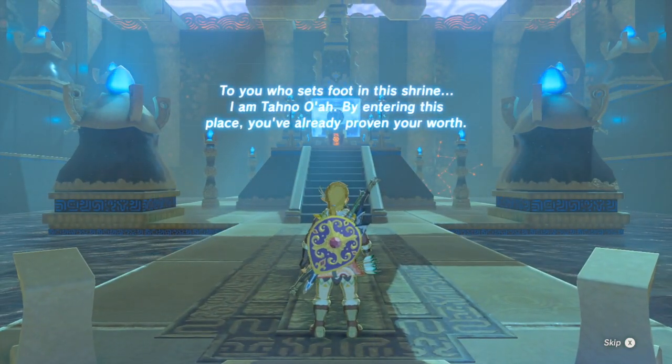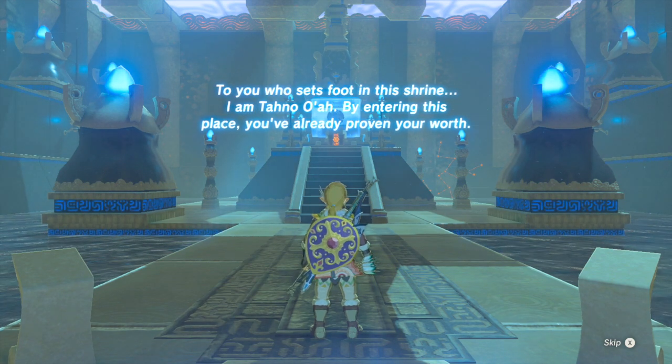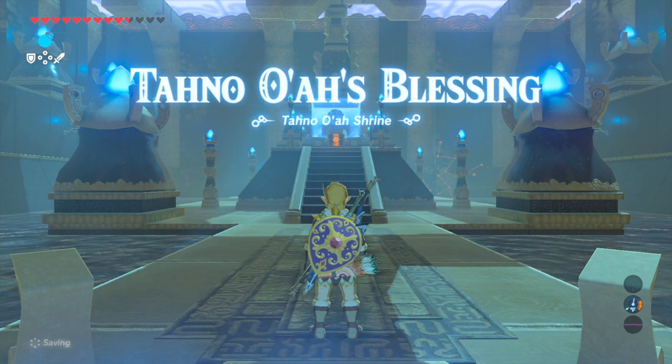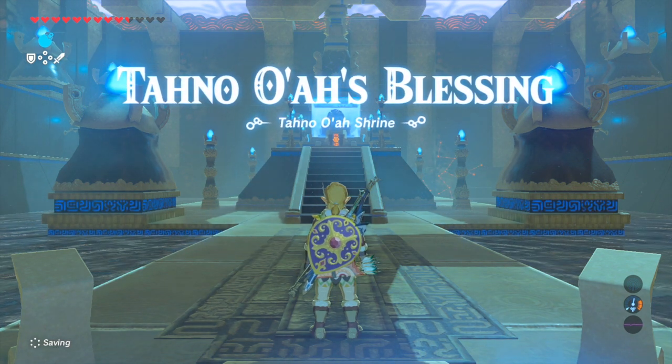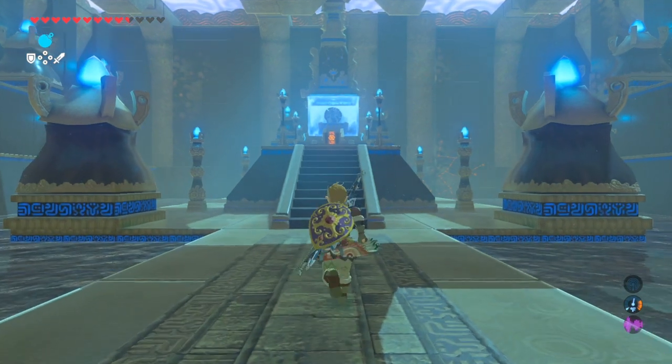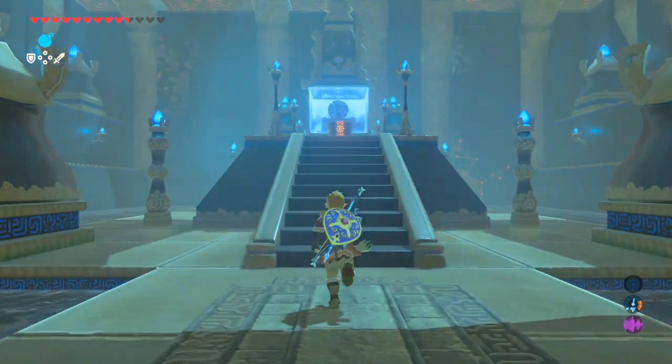The shrine says: 'To you who sets foot in this shrine, I am Tano Aha. By entering this place you've already proven your worth.' Just by getting here! Tano was blessing me — at least somebody appreciates me. He just gives me the treasure and says hey, you did it.